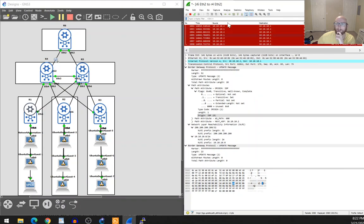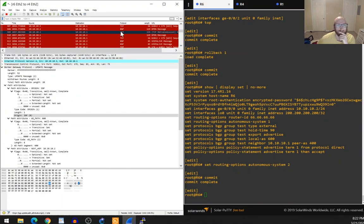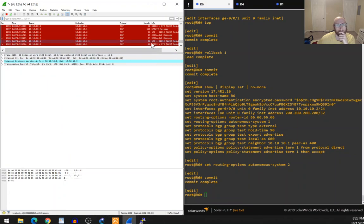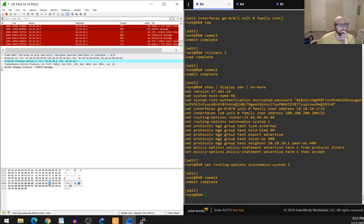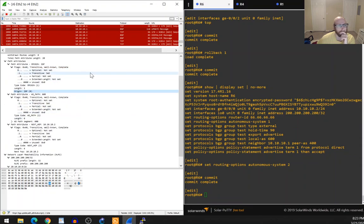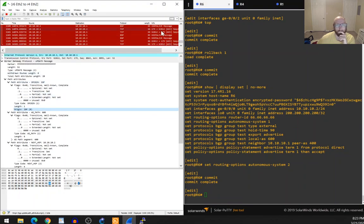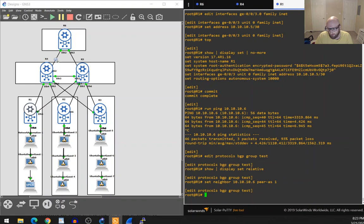The peer AS will be AS 400. I'll change the local AS on this side to AS 2 to distinguish things. We're still capturing packets. We've just got keepalives and the update we were looking at before. Now it's time to actually set up the neighborship — peer AS is AS 1, type external.